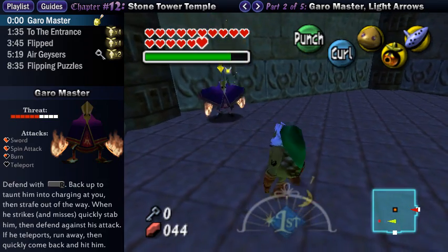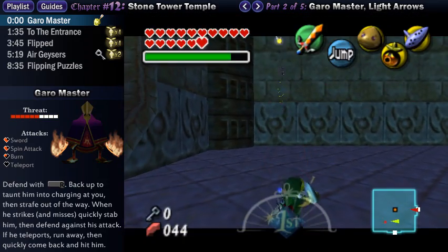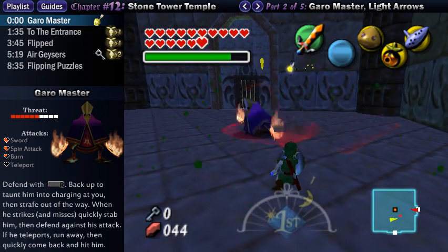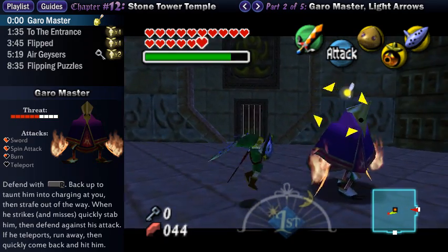You can also fight him in your normal form, but just watch out because if you are too far away, he will teleport and try to land on top of you, so you could run out of the way, then turn around and hit him if this happens. Again, just be sure to defend right after that so that you can defend against his counter-attack.